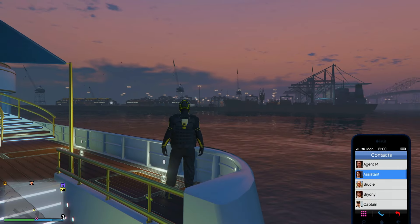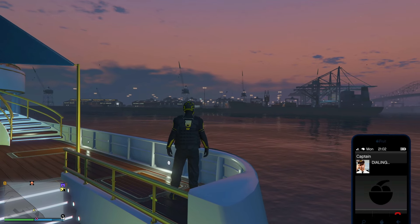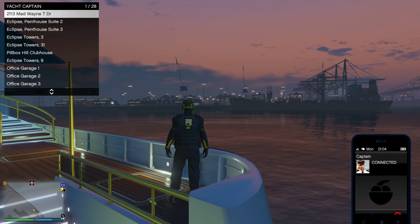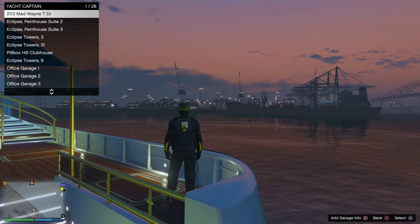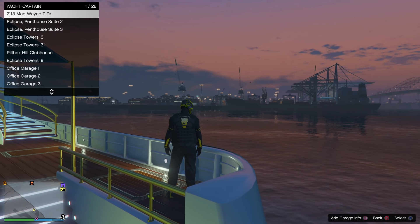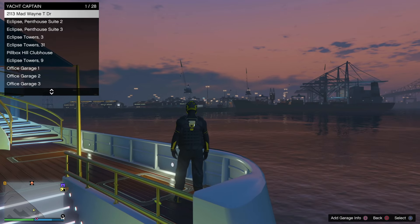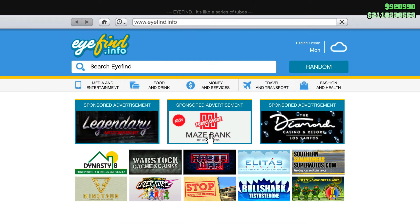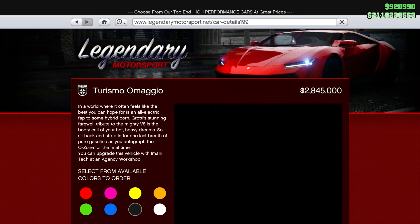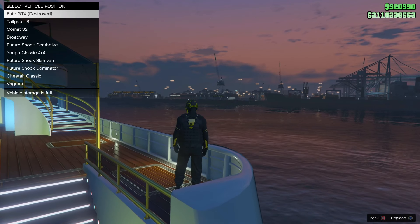Now that we have all those things set up and in position, we need to set up the vehicle that we're going to put all the modifications onto. While you're standing on the yacht, go ahead and call your captain and choose the option to request personal vehicle. Once you select that option, whatever garage is on the top of that list — that's where you're going to place the vehicle that you want all the modifications put onto. You're going to place it in the number one parking space of that garage. This is extremely important, and you'll see why a little bit later on. I'm going to purchase the newest vehicle and place it in the number one parking spot of the garage that's on the top of the list.